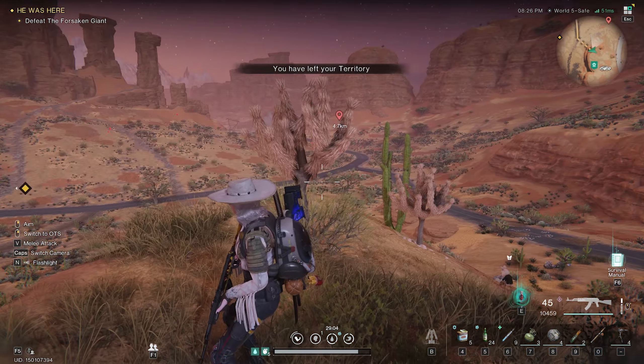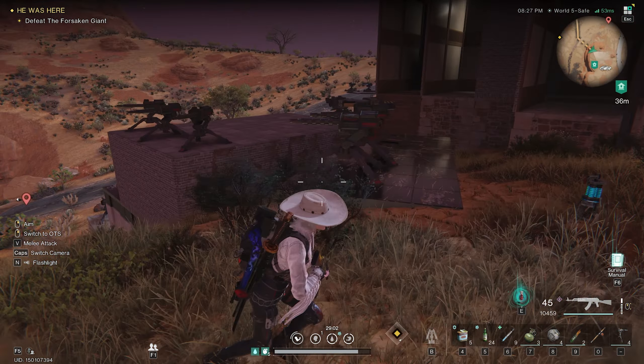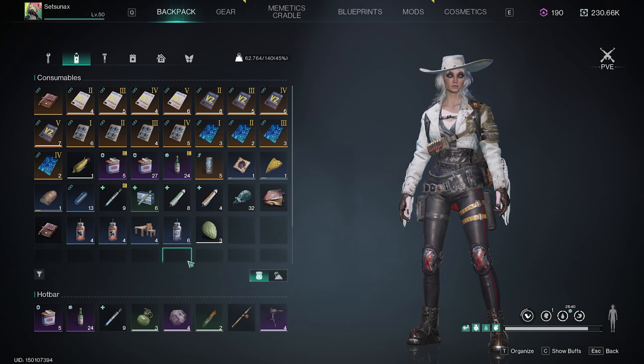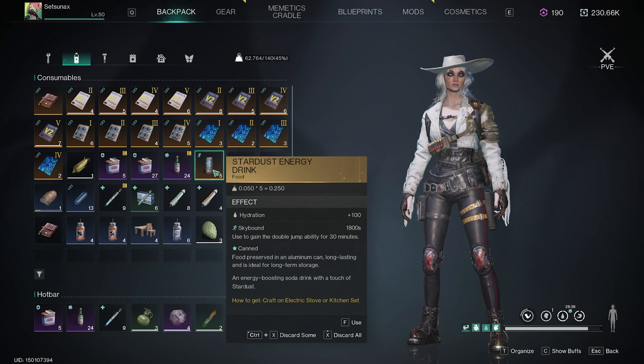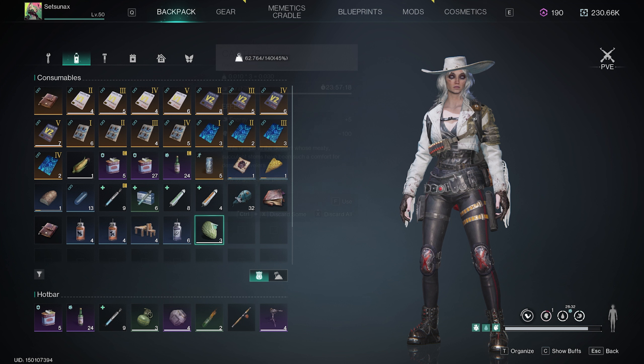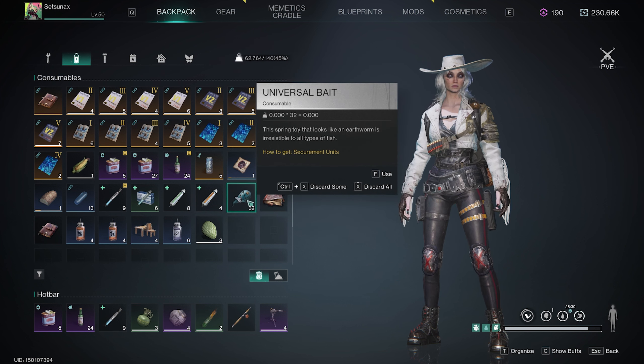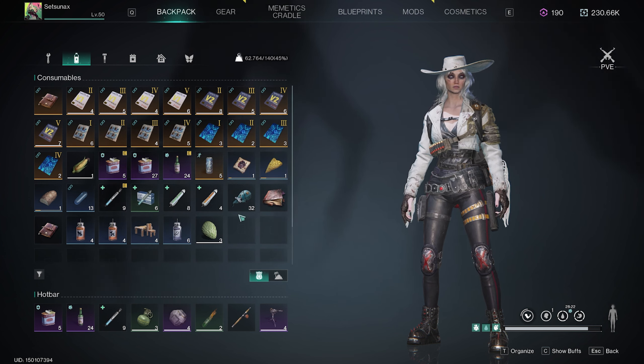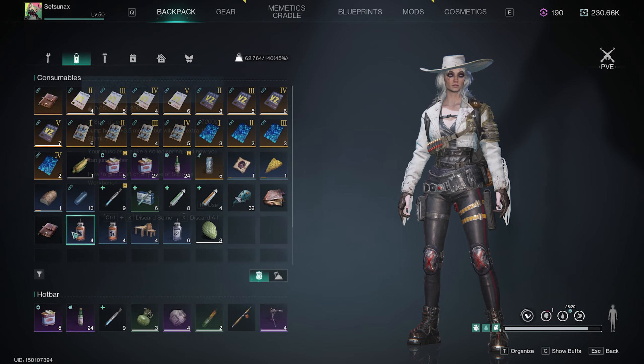On top of this, not only will we get air, we're going to be able to double jump — because as Deadpool would say, logic, right? So here we go. A couple things you'll need: you're going to need a drink called Stardust Energy Drink, and you're going to need the Spring Legs. On top of what we're showing you today, you're also going to be able to get some nice Universal Bait, which allows you to catch fish at pretty much no cost to you, and you'll get it a lot faster than buying it or making fish bait on your own.